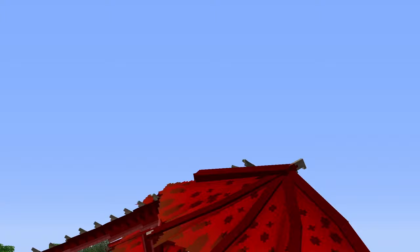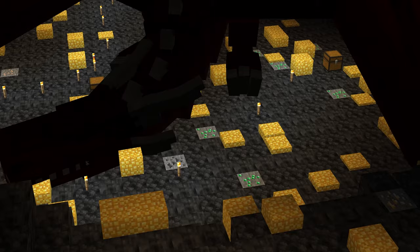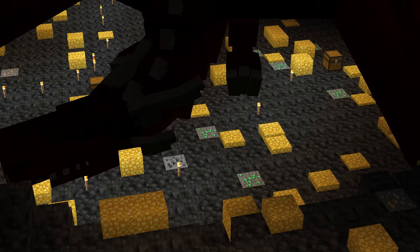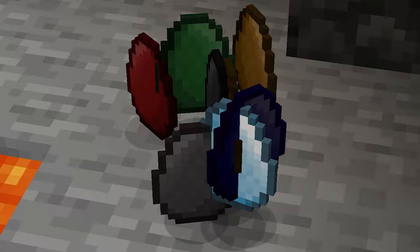Each of these dragons has their unique abilities and features, and they come in different life stages. Stages one to three dragons are typically found on the surface, while stage four to five dragons can only be found in dragon caves and are much stronger foes. Only dragons in dragon caves can drop dragon eggs.